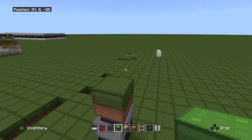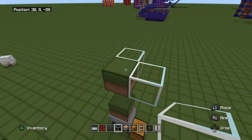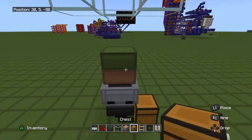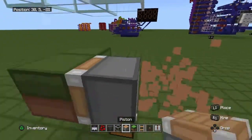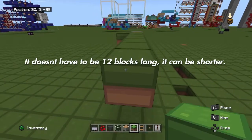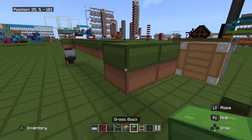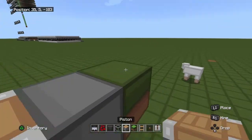Then go up two spaces and place some glass of your choosing just like this. Once you've done that, it's time to start making the piston feed tape. Grab some dirt, go right, and place one regular piston like this. After that you want to count out 12 blocks, then place a block and a piston right here. Then place two blocks and start over again with another regular piston.